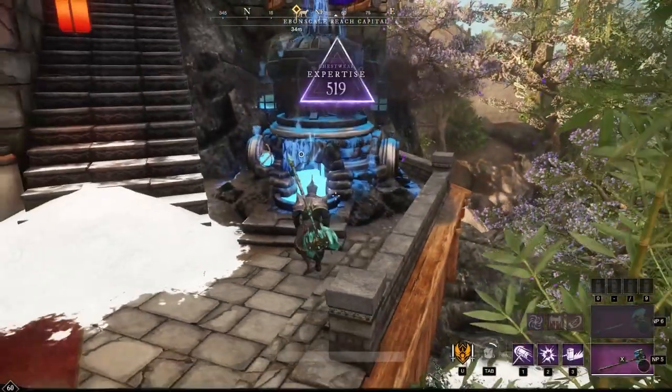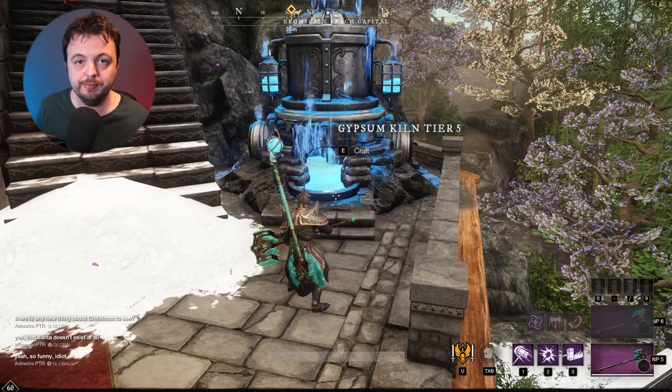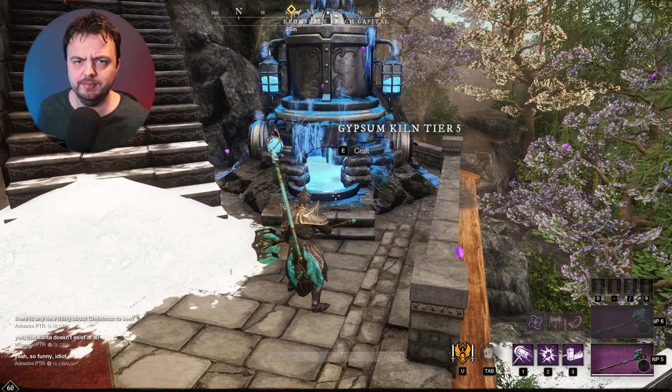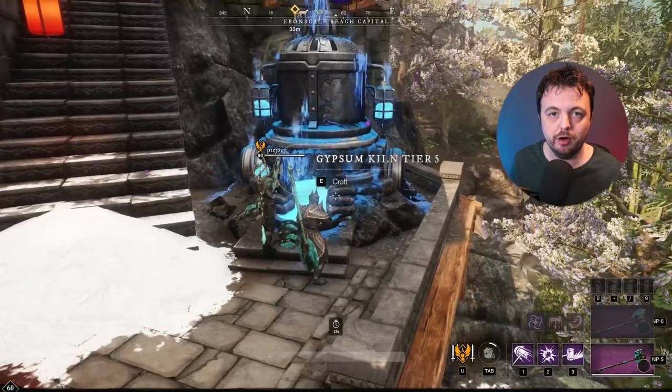The actual expertise increase will be between two and five, but the maximum will reduce the higher up you get. So basically you're not going from 595 to 600 in one go, but when you get to 598 you'll be guaranteed to reach 600. Converting gypsum into orbs is on a 22-hour cooldown, and creating the casts is also on a 22-hour cooldown.